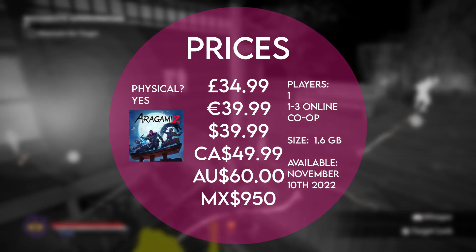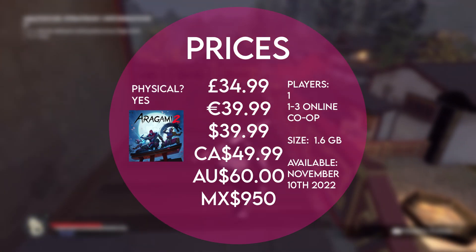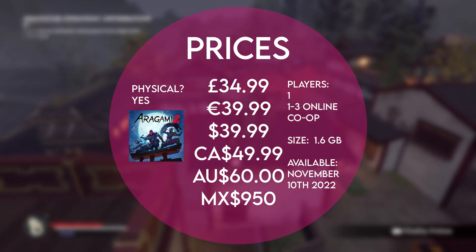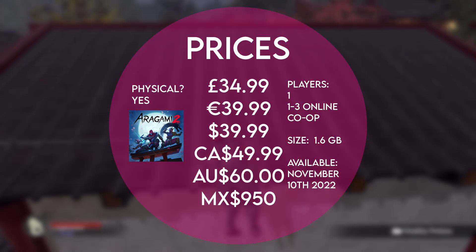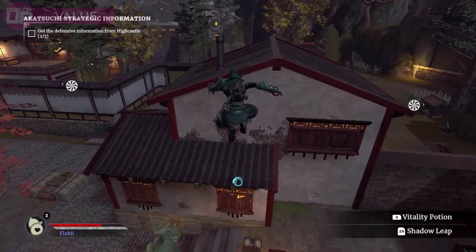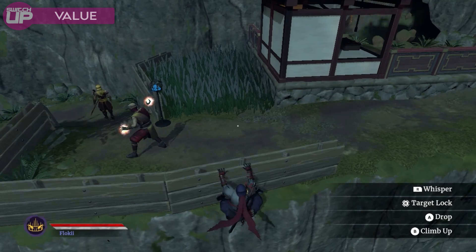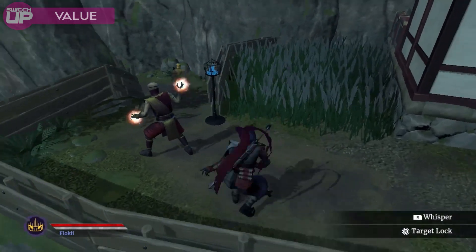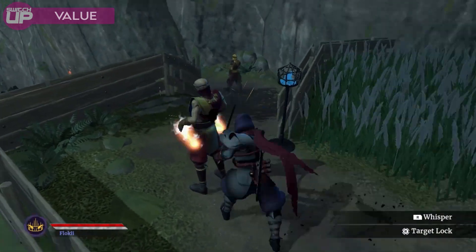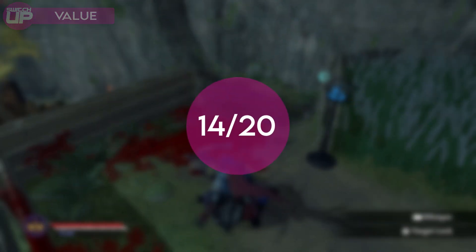Aragami 2 comes in at an indie premium of £34.99. It does have some online functionality but as of the time of writing I wasn't able to test this. Perhaps in co-op it would be more enjoyable. It clocks in at just 6 gigabytes and will take you around 15 hours to complete. If the experience clicks with you then the value's there, but for me it didn't do quite enough, especially for what I would class as quite a premium indie game price. I'd give the value 14 out of 20.